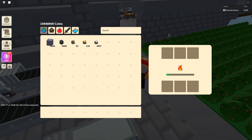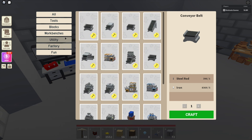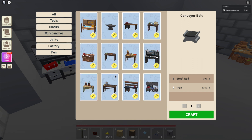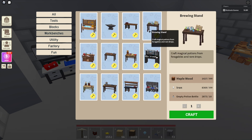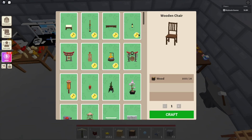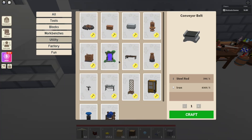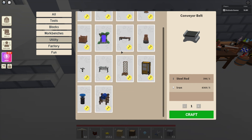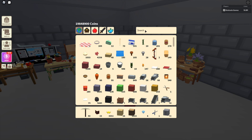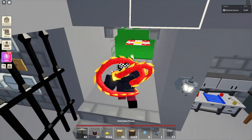Can we smelt diamonds? Let's see. How do you enchant diamonds? I'm looking through blocks, factory, utility, workbenches, and the enchanting table — is there an enchanting table? I don't know how to enchant diamonds yet but we'll figure that out. Maybe it's a rare spawn. I searched up diamonds but nothing. There's probably an enchanting table somewhere but I don't know where it is yet.